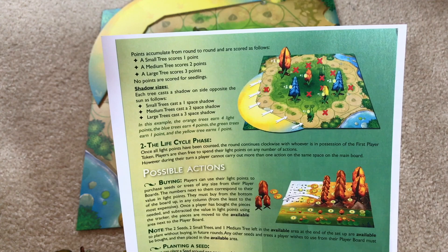Your trees, if in a shadow, do not get sun points. It's a very interesting mechanic because your trees are going to stay in the same place until they mature and die, but the sun rotates. So a tree currently getting points won't when it's in shadow. In the photosynthesis phase: one point for a small tree, two points for a medium tree, three points for a large tree.